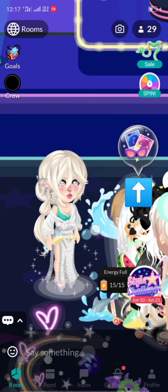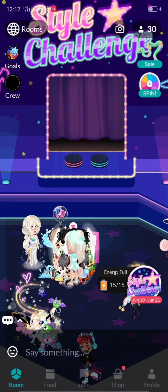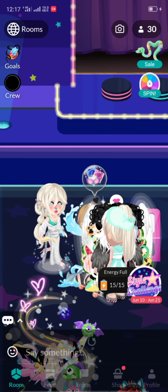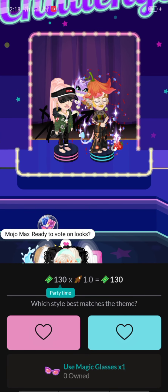Let's go back to the Mojo Max NPC — here he is. There are going to be two people here around this area. Let's click the sunglasses — okay, ready to vote. It looks okay, let's go.